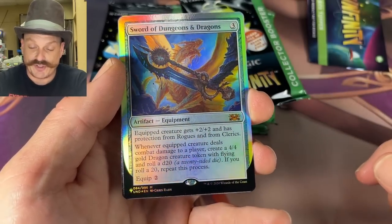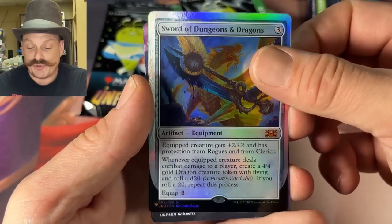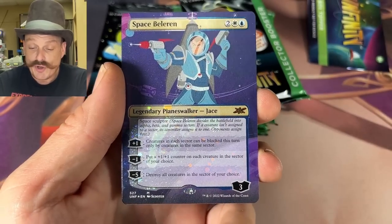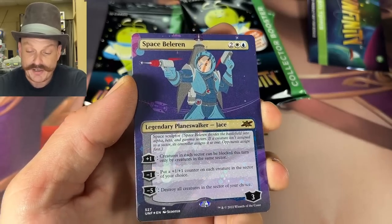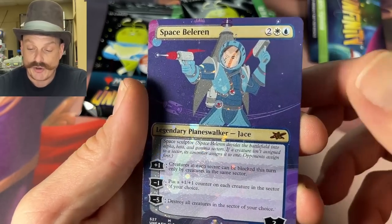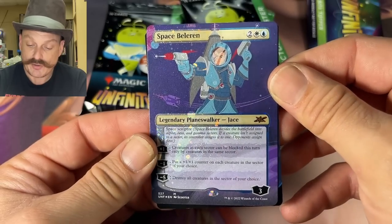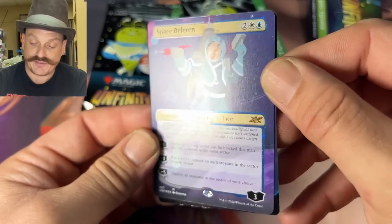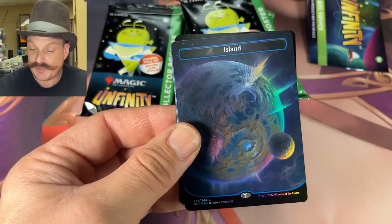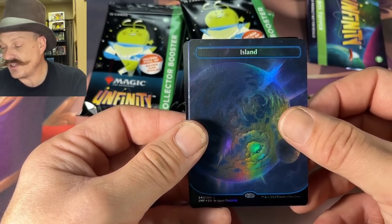Oh my — Sword of Dungeons and Dragons! Beautiful Commander deck card. Whoa — galaxy! Space Belerin — that's gotta be 60 bucks! Oh that's cool. You really gotta turn it to see it, but then it hits you — it's like lenticular. Oh that's nice looking. That is beautiful.